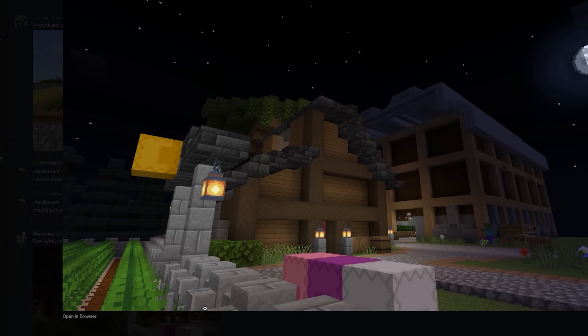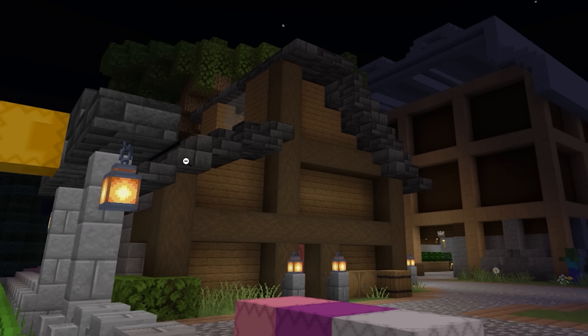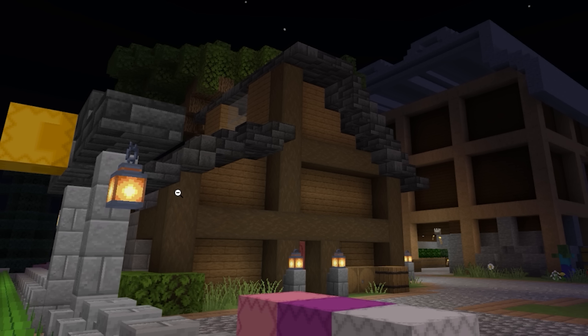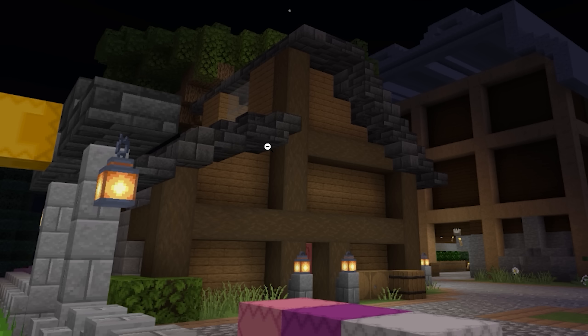He's saying he's feeling oddly proud of this for being a small shack, but what can I improve? Well, just taking a quick look at this, I can see that the shape is very interesting, but it's lacking in some detail, and the roof does look kind of weird. So I'm going to quickly recreate this in Minecraft and just illustrate those points by fixing them.